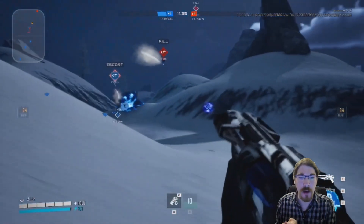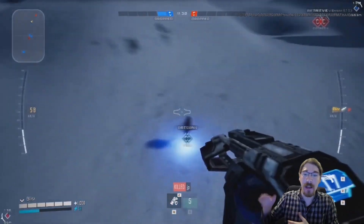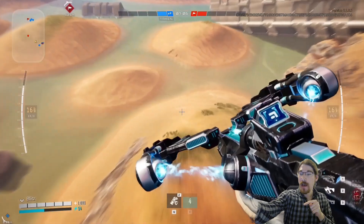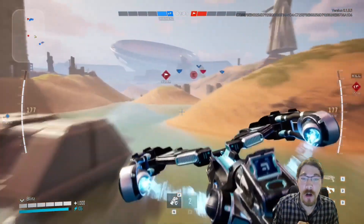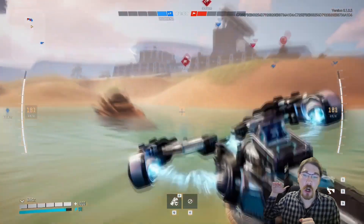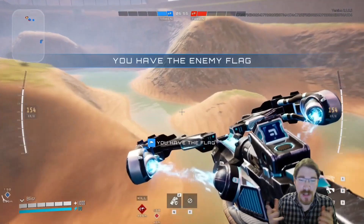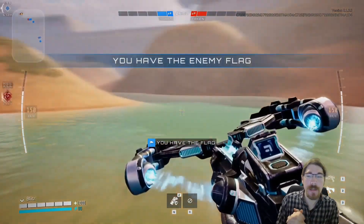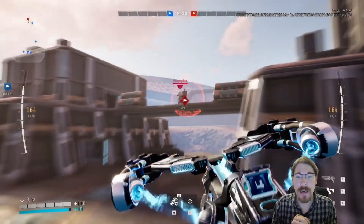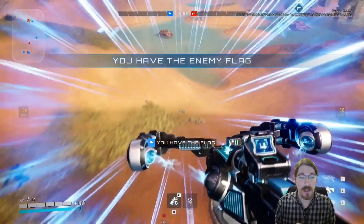He returns the flag. He's no longer on the flag stand, but let's not worry about that. There's the flag carrier coming in — kill on the flag carrier with the light — and there was already a carrier on the field, which is great. The bolt curves down, it doesn't go in a straight line. It's a little harder to use, which is why it has a bit more damage. Going up, nice off the stand.